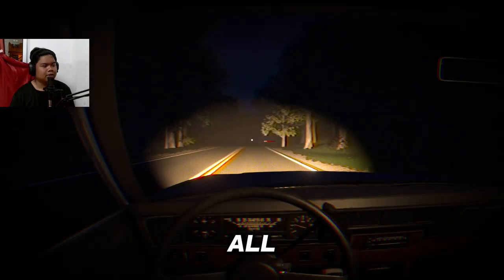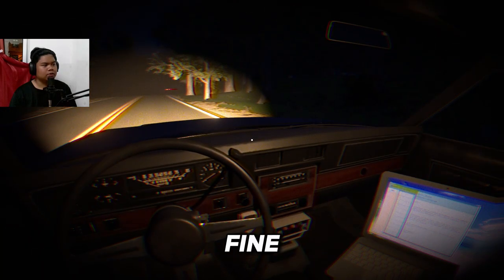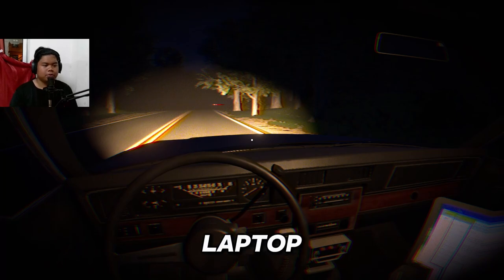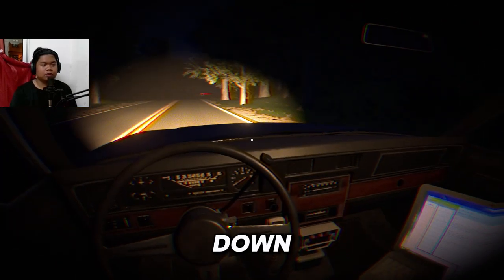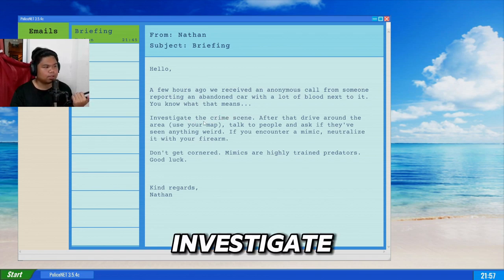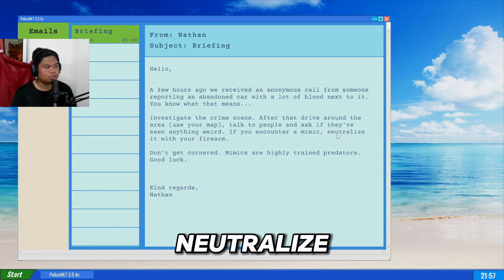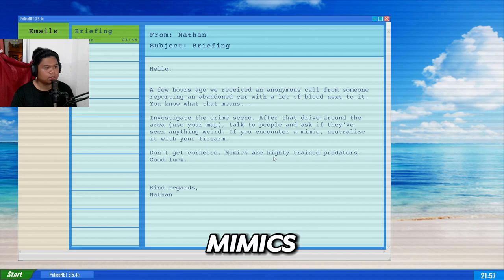Made by Gamezel. Okay, so we're driving. 'E' is for interacting. If you're going to use a laptop you need to slow down. 'A few hours ago we received an anonymous call reporting an abandoned car with a lot of blood next to it. Investigate the crime scene, then drive around, use your map, talk to people, and if you encounter a mimic, neutralize it with your wire arm. Mimics are highly trained predators. Good luck — Nathan.'